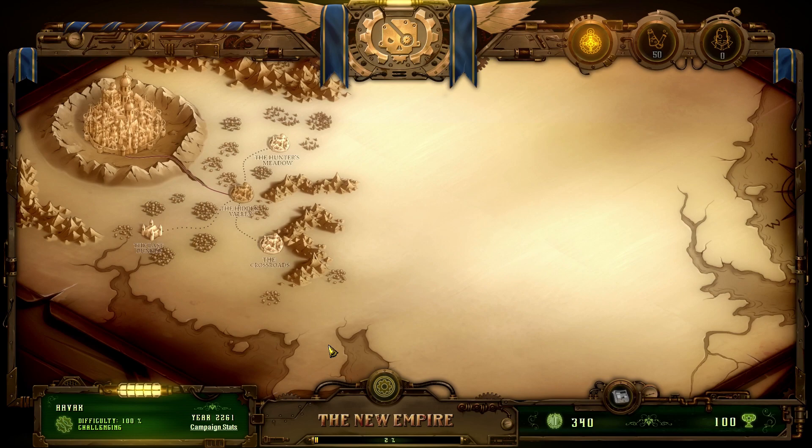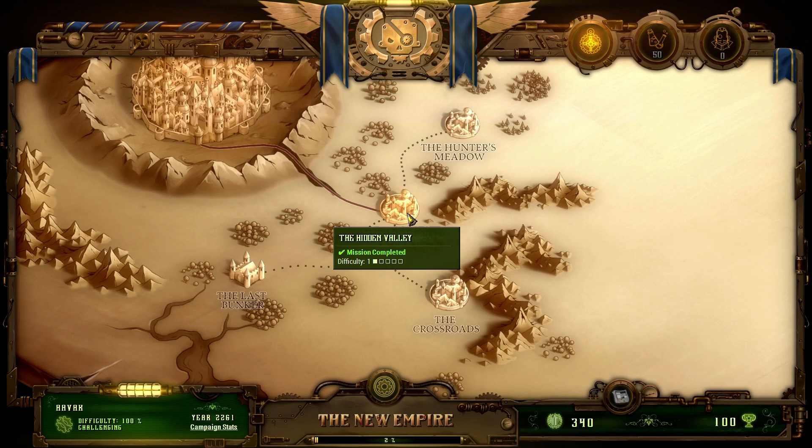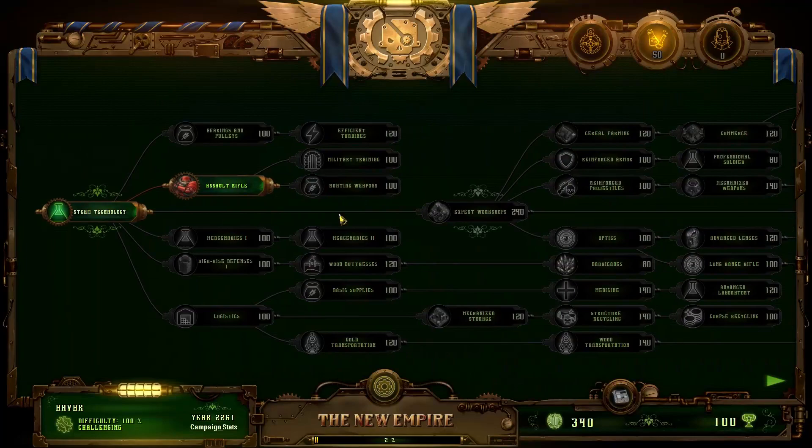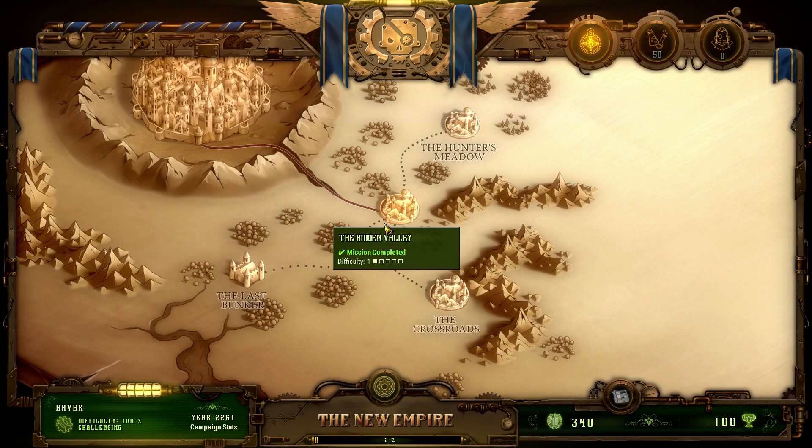Welcome back to They Are Billions campaign. In the last episode we finished the first tutorial mission - the hidden valley - which has given us access to three new missions. We've spent 120 of our 170 research points unlocking the soldiers, so they'll be available in the next mission. We're moving on to the Last Bunker.